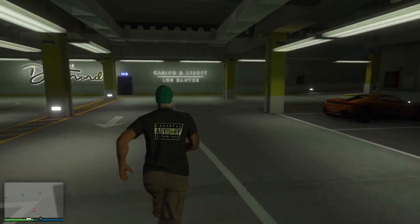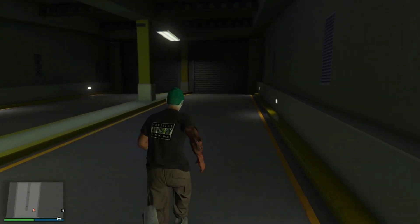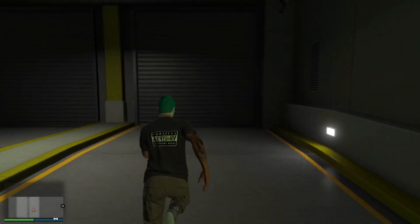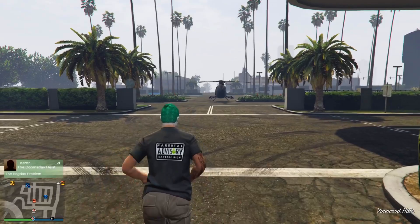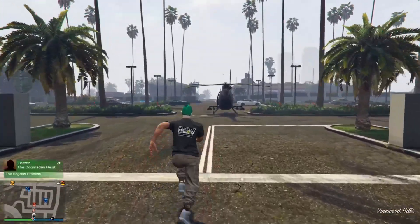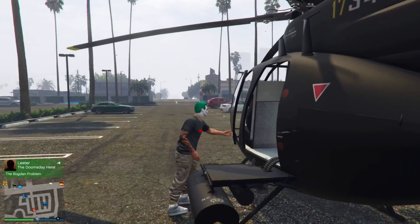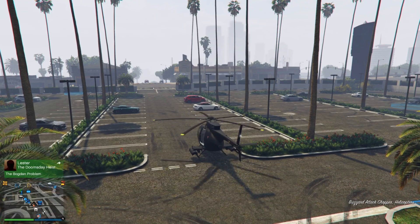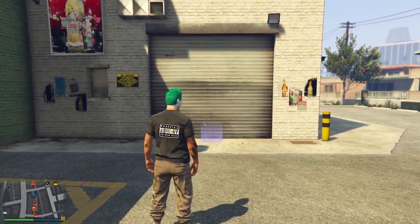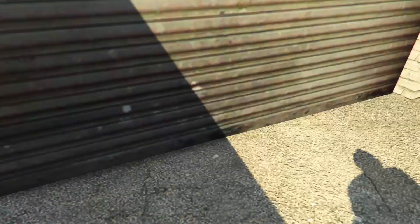Exit the garage. Once you're outside, register as a CEO, call your Buzzard, and fly over to your Nightclub. If you haven't got a Buzzard or CEO, just steal a street car and make your way there — just make sure you don't call a personal vehicle. Jump into the Buzzard and head to the Nightclub.